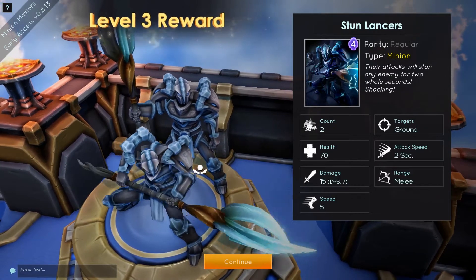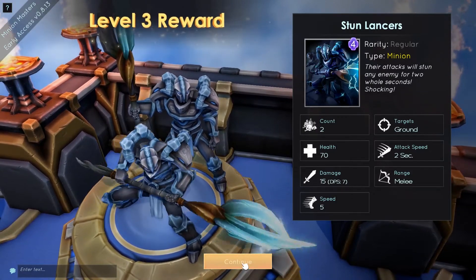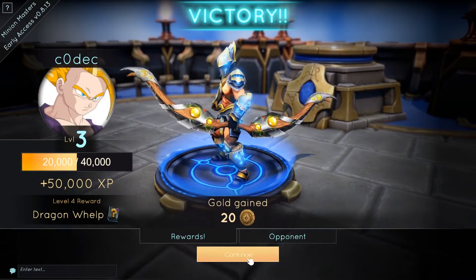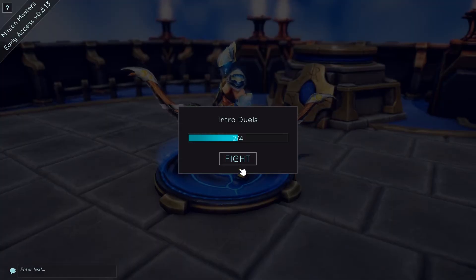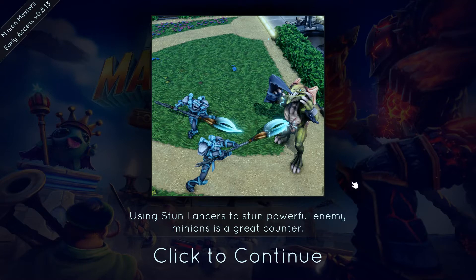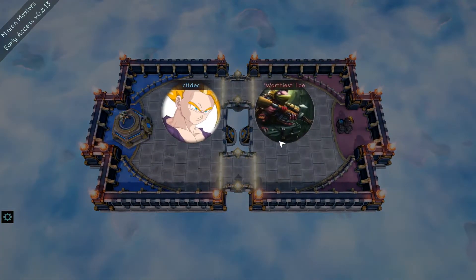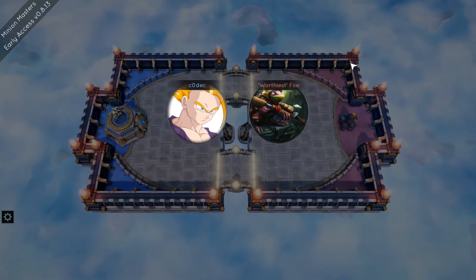That could be good for taking down the big ones. And some cash again. Using stun lancers to stun powerful enemy minions is a great counter — well, yeah. I do like the graphics by the way, they look really flashy.